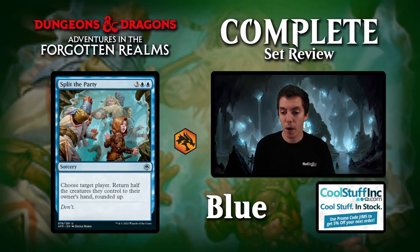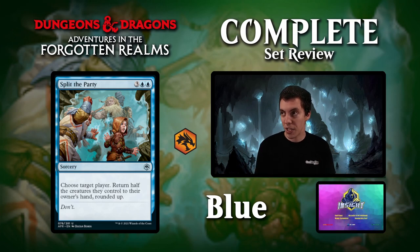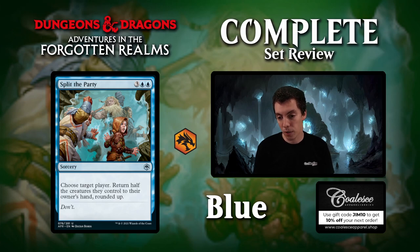Up next is Split the Party, blue-blue-3. Choose a player and return half their creatures to their hand, rounded up. This is like your big finisher in your blue aggro deck — sort of like Sleep — where you have creatures, they have creatures, you bounce half their stuff and kill them. You only want this card if your deck is very aggressive, otherwise it just seems kind of slow. No card advantage, only lasts for a turn.